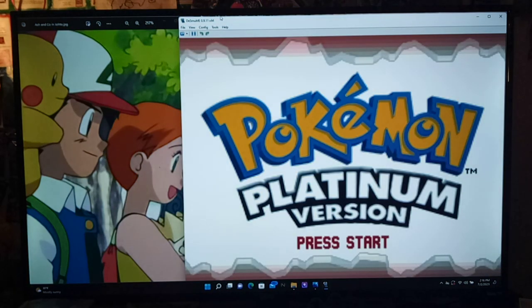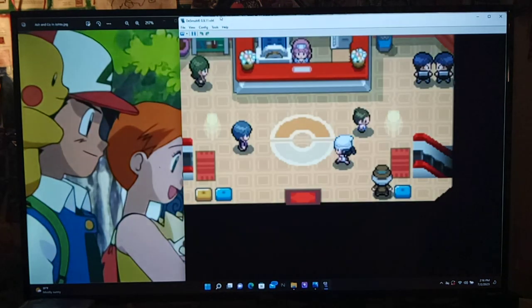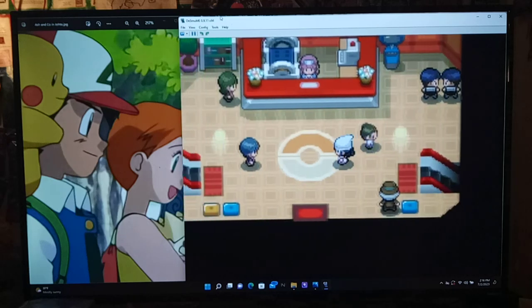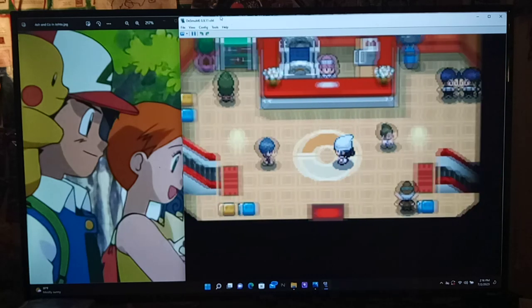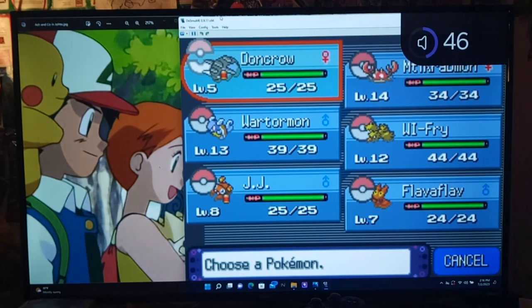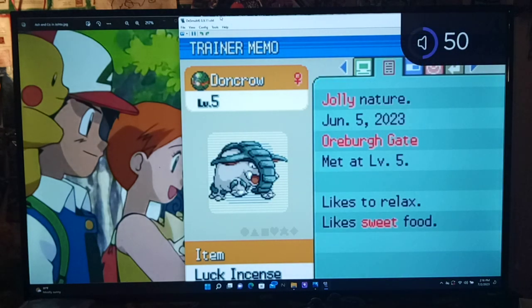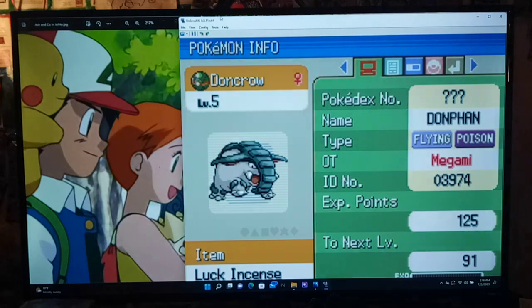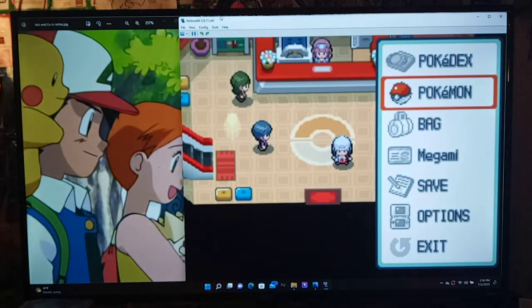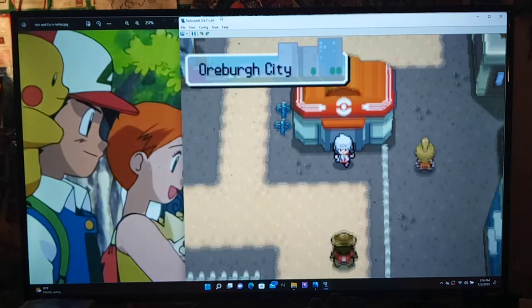Welcome back guys to Let's Play Pokemon Platinum Randomizer. It's been a little while on this one. Last time we went on a catching safari and caught some new Pokemon. In between episodes I checked the nature for the Donfan we caught with Speed Boost — it's got Jolly nature, which boosts its speed and lowers special attack. It's Flying/Poison type in this game.